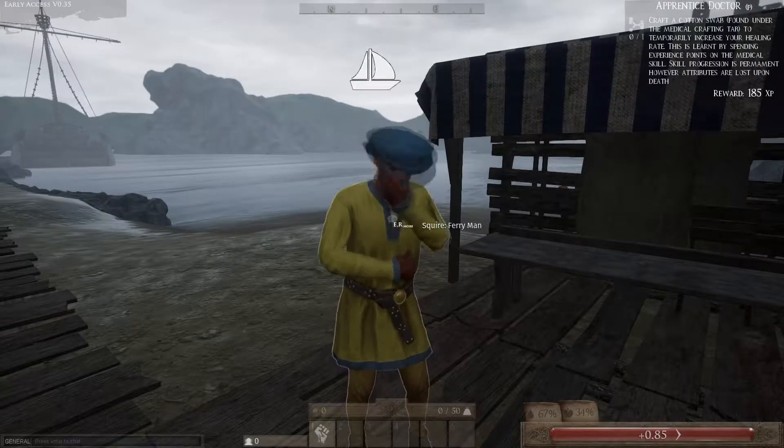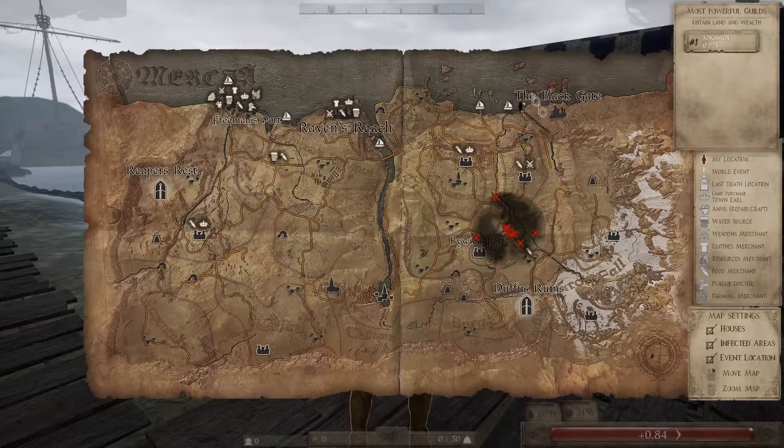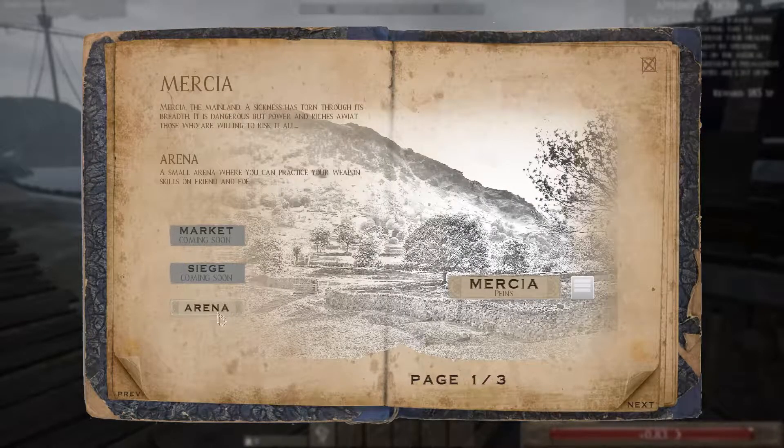In order to go to the arena you have to find one of the ferrymen on the map, denoted by one of the sailboats. They're usually around that area somewhere. To get to the arena just simply click on the arena button and you will be transferred there.